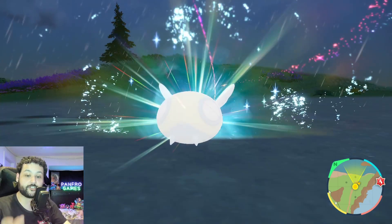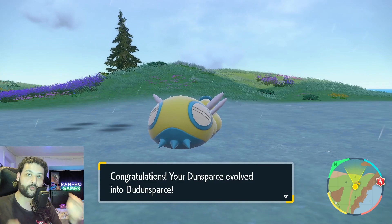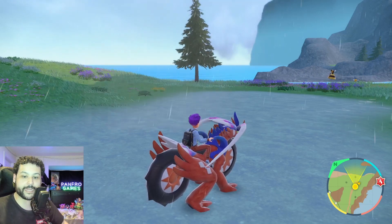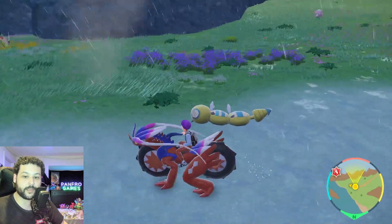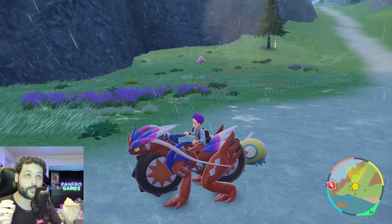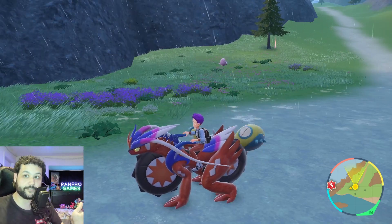Dudunsparce has two-segment and three-segment forms, and it seems to be a completely randomized personality value. The two-segment form is way more common than the three-segment form and the Pokemon does look pretty sick — it's literally just a big Dunsparce. We don't know the exact way to get the three-segment form just yet. There is no actual difference between them besides a visual difference.